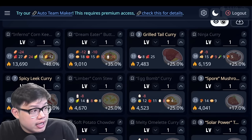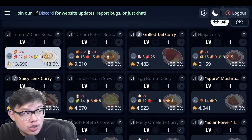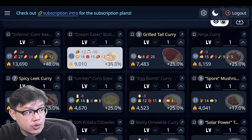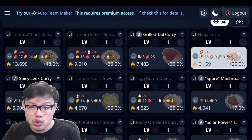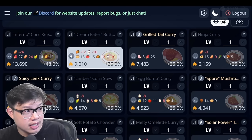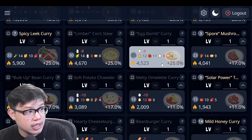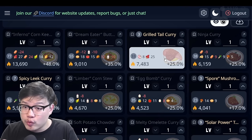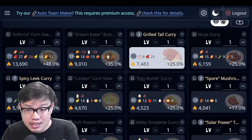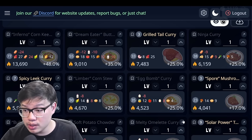You might think differently — you might think that ninja curry is quite good too, and if you count up more dishes like ninja curry, spicy leek curry, or limber corn stew, and you need a lot of ingredient variety out of the 16 possible ingredients that the game has, then Vaporeon can be quite good. Now if we look at desserts, let's look at the top dessert dishes — the first 4 dishes with the highest recipe bonus: 48% and 35% at base level. Out of these, only 8 ingredients are used, so there's a lot of repeats: eggs, milk, corn, and apples all repeat.